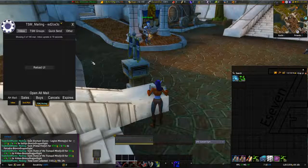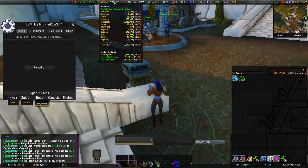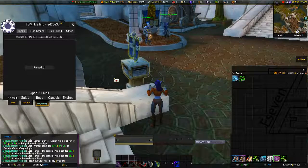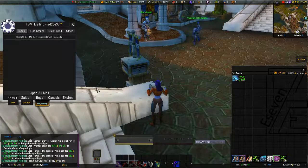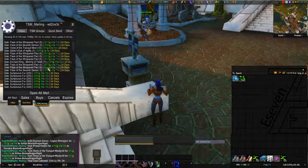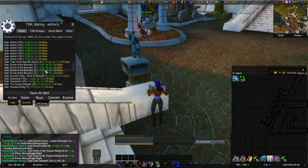140 mail to go and we are at 229,000. On page number four we have 75,000 — there is some flasks, fur, some herbs, and Drums of Mountain enchants.